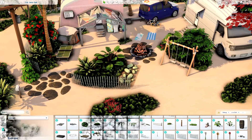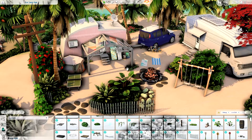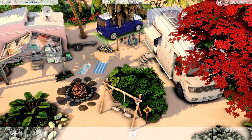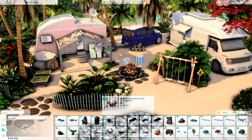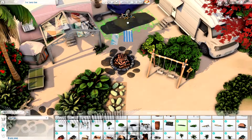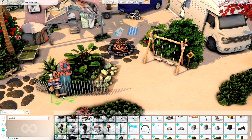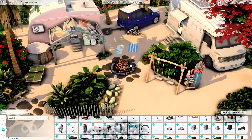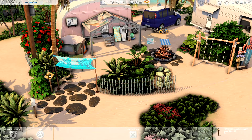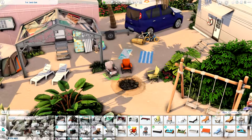Another thing I don't think I've done before is add garden patches from Cottage Living on a beach lot. There's a more sandy-like swatch for them so they work really nicely here. I added some debug watermelons on top of the patches to make it look nice for the video and the build, but you can of course get started and do your own gardening. I think the Sims living here would totally try to be a bit more self-sufficient, growing or fishing their own food, even though the interiors of the campers are on the more modern and clean side — but that can always be switched up if you'd like a different look and feel.